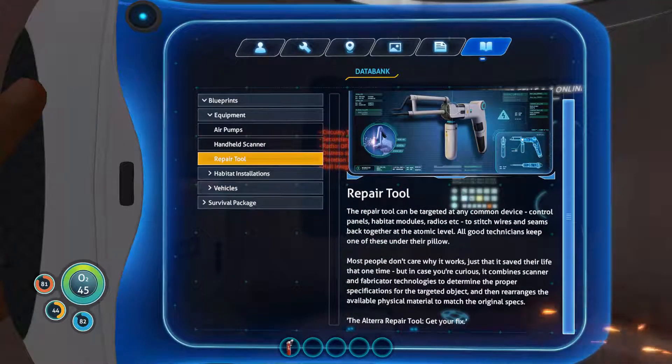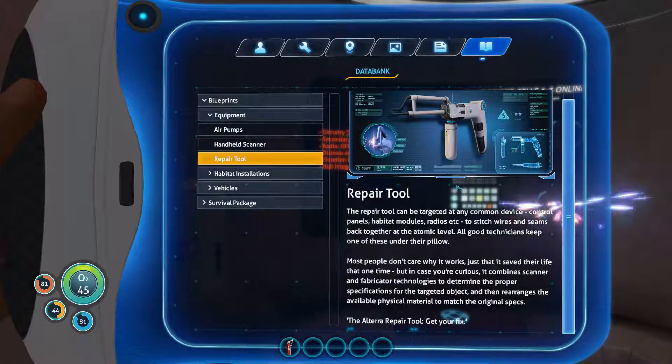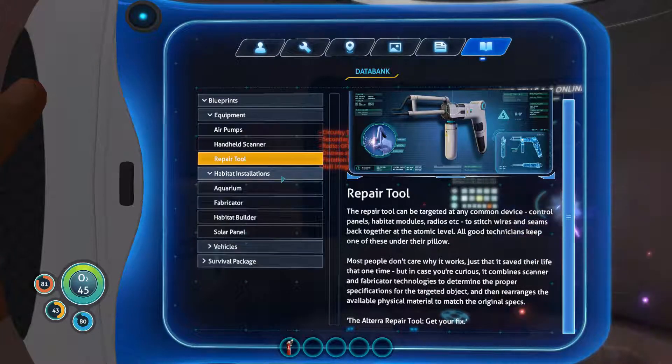The repair tool — which is what we need first. It can be targeted at any common device: control panels, habitat modules, radios, etc., to switch wires and seams back together at an atomic level. It combines scanner and fabricator technologies to match original specs. The repair tool will get your fix.